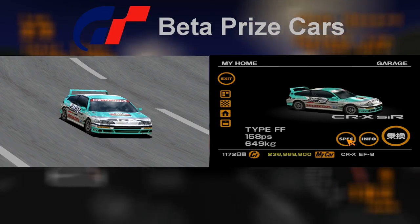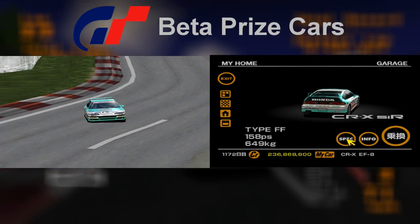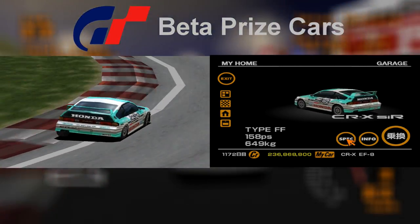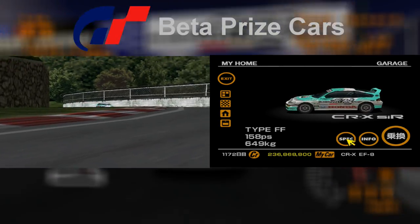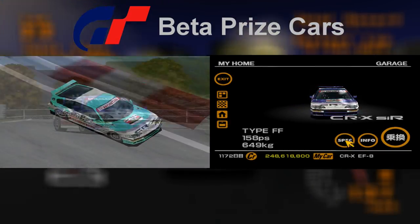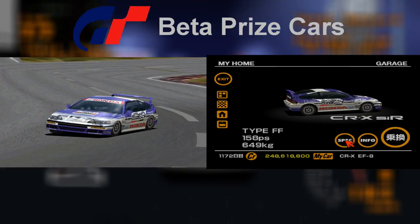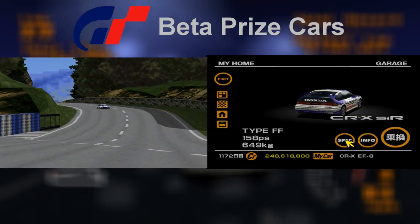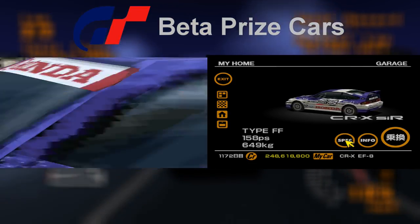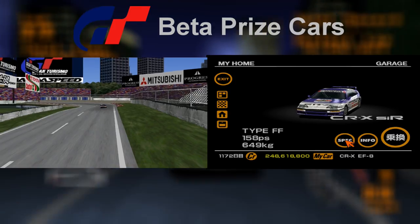The racing modification for the CRX stays mainly the same between the trial and full version of the game. There is one difference — it's on the strip above the windshield. The Honda logo changes from red on the trial version to black on the final game. The purple colored racing modification for the CRX exhibited the same change, with its Honda logo changed from red to black, however the Honda logos on the side still remain red.